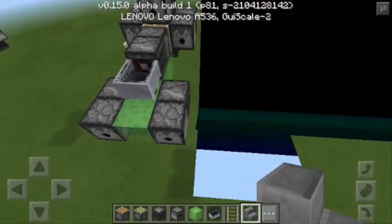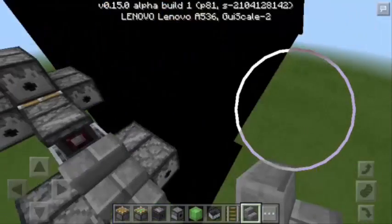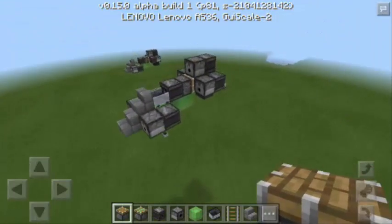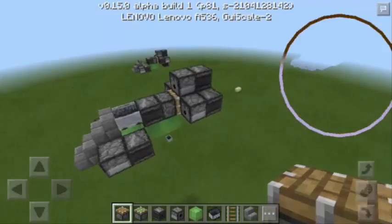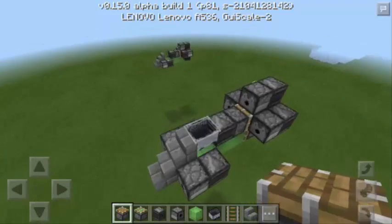Next, we're going to put a Stair here and also in front. Alright, so we're back. Let's continue the tutorial. So basically, we're done with the design of this Fighter Jet.